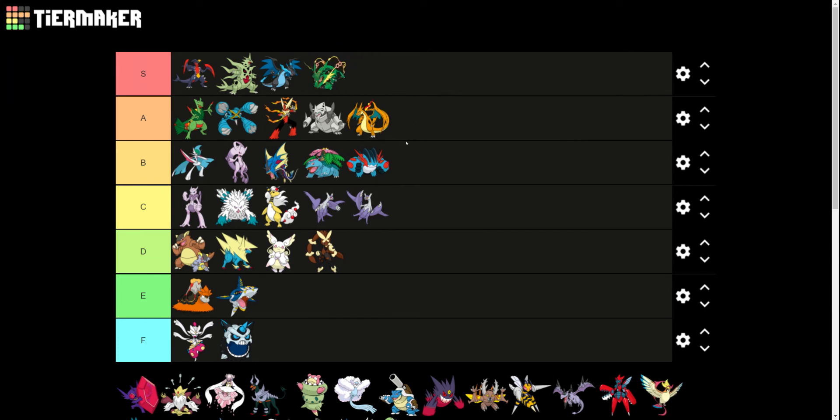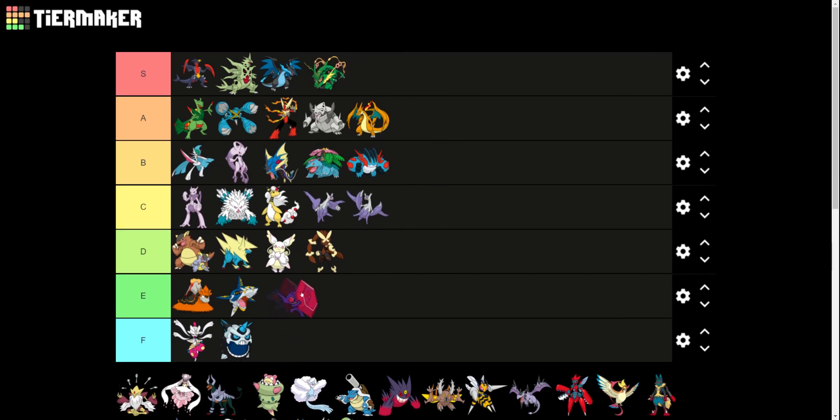Mega Rayquaza is one of my favorite Pokemon — in fact all four of these are. Mega Rayquaza is almost on a different level. I almost made another tier just for it, but I think this is fine. Mega Sableye — they just added a crystal. I don't get it. It gets to be up here though, because I think Glalie actually looks worse, and Mega Sableye is just weird looking, so it is better than them.